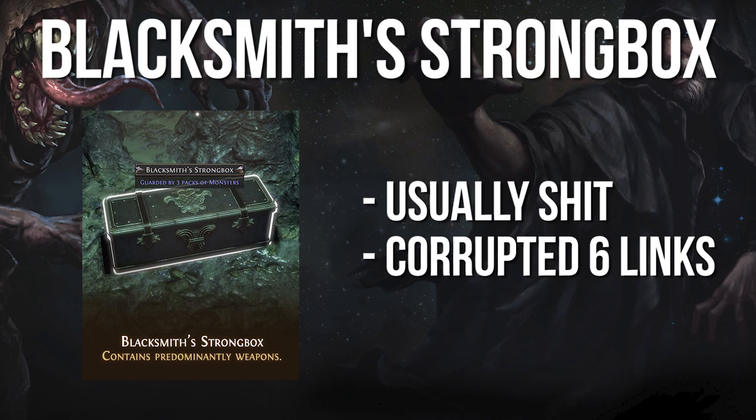Blacksmith's Strongbox: similarly to the Jeweler's Strongbox, this strongbox's value is tied to the level of content you are doing, but instead of jewelry, it drops weapons. The main advantage of this is it can spit out 6-socketed and even 6-linked items, but I'll get to that later.